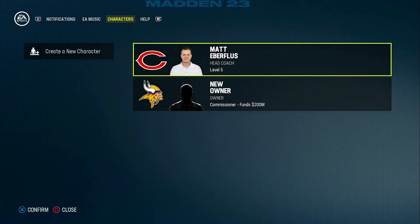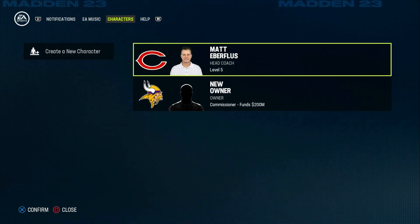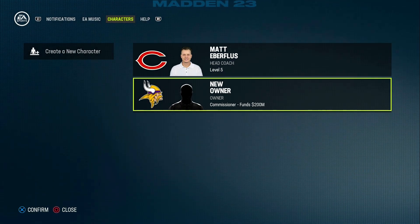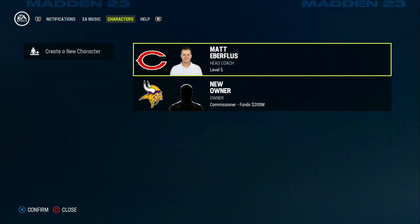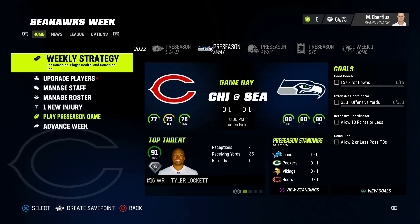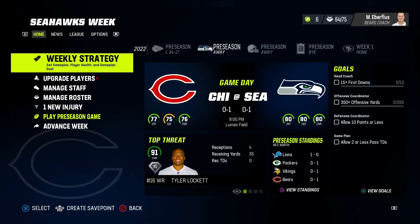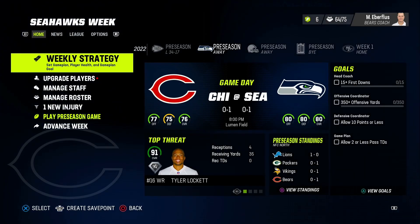You always want to make sure that all of your profiles that you're declining on controlling are set up correctly. With how these settings work, you're probably going to have to start out with all 31 teams. Yes, I know it's a lot of work — it's sort of boring — but it will pay off in the long run, I can promise you that. What you're going to want to do on all of the other 31 teams is when you create the profile, go to weekly strategy.